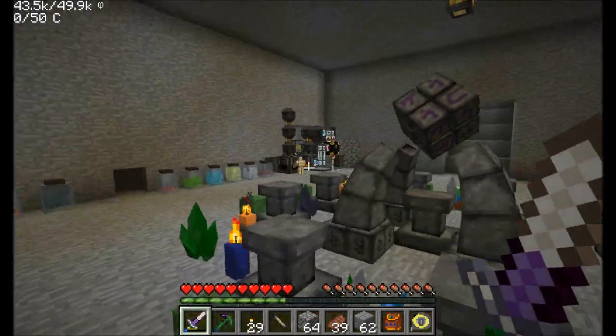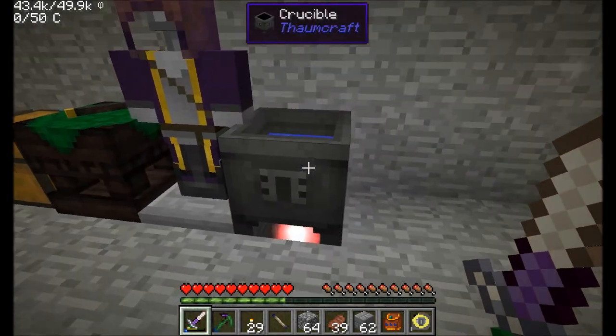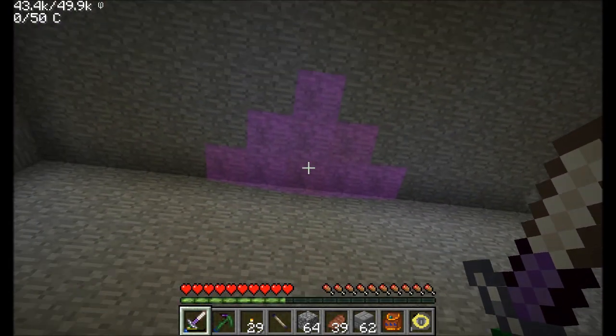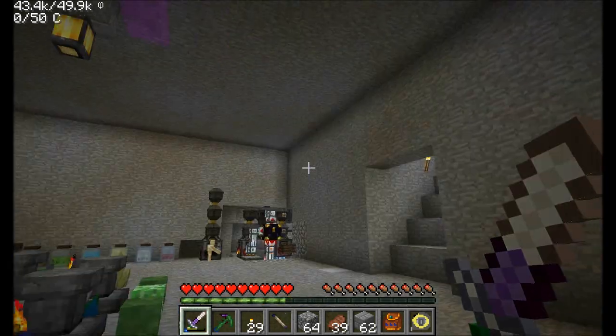We'll have a little fun building a cleanup crew for this whole Flux system. I want to build something that will allow me to do my infusion crafting and my crucible work, have excess Flux float up to the ceiling, and then get rid of it somehow. How are we going to get rid of it? I've got some cool plans.